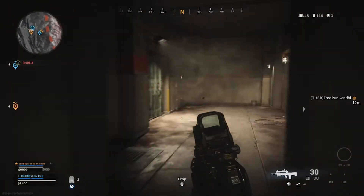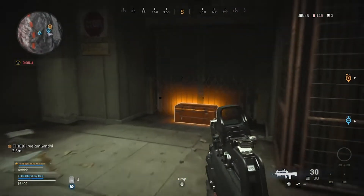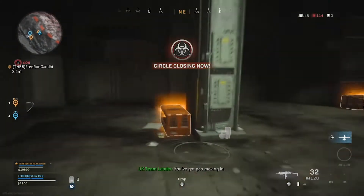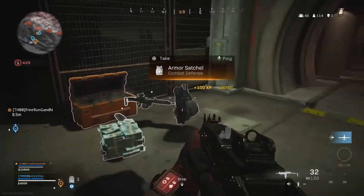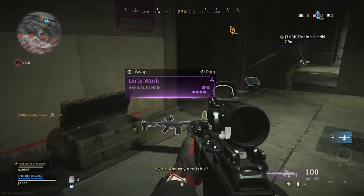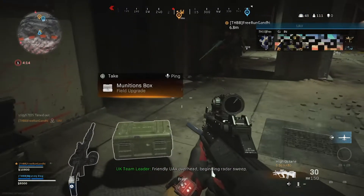We tried like three or four games just opening random orange boxes, and then we thought, balls to it, we'll go to the stadium. First box I opened, we got it — holy crap, it's amazing. These keycards can apparently be found anywhere in boxes, but they're supposed to be more findable in orange loot crates.